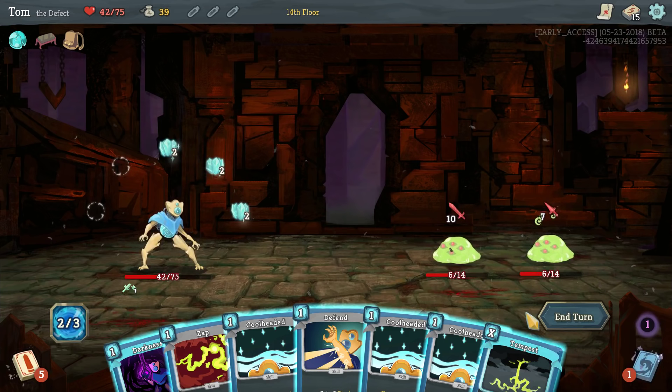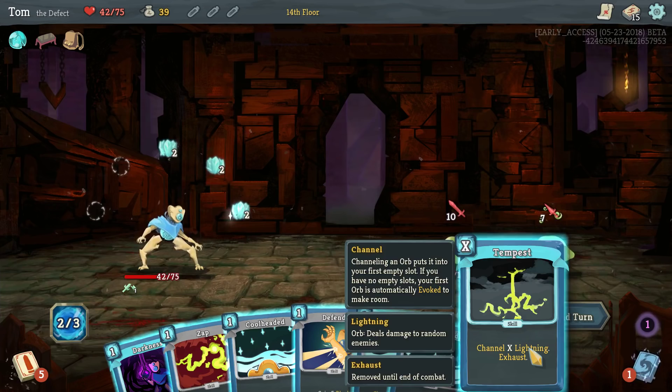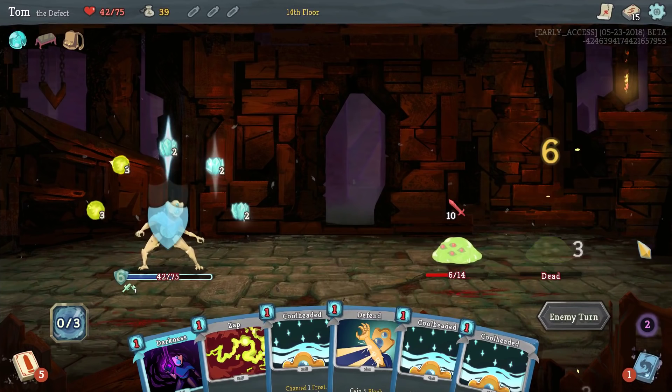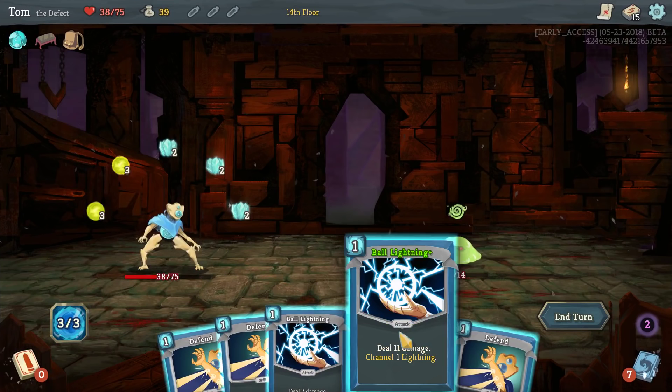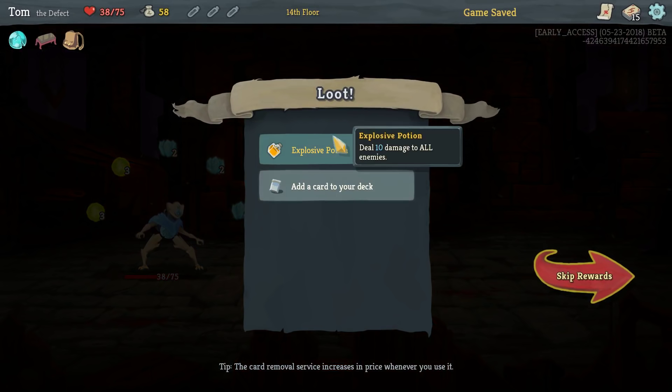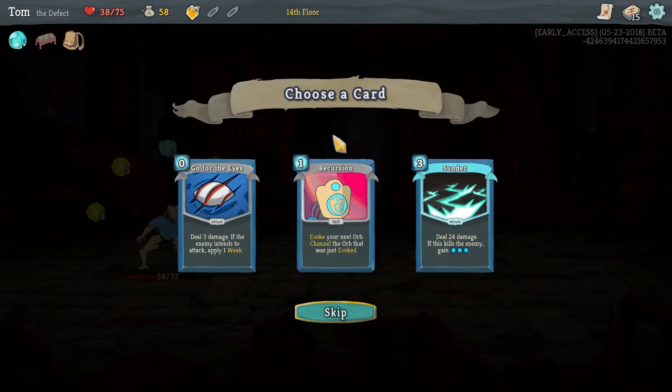There is a power that makes lightning hit all enemies instead of one random enemy — so that's amazing. This is easy now. I might have too much frost. In this case I think I'd like Recursion — get to evoke it and you get to keep it, which is kind of a win-win. The upgraded version is just free — that's nice. Okay, campfire — I think I've got to heal, I'm only on 40 health.